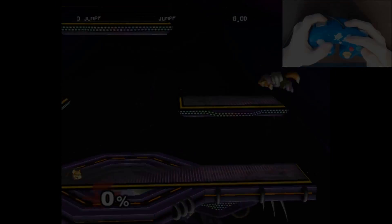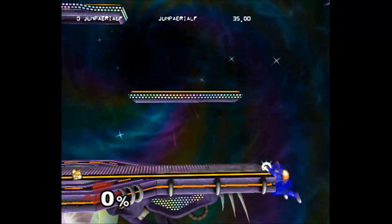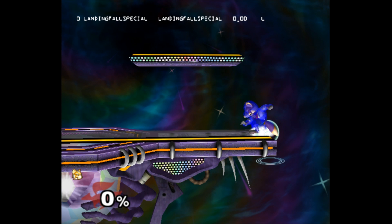The most perfect ledge dash requires a double jump stall from the ledge. After that, drop from the ledge and after zero extra falling frames, double jump. After one extra double jump frame, an air dodge will put you on stage.